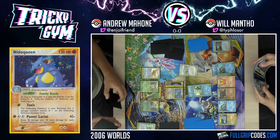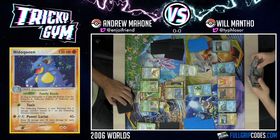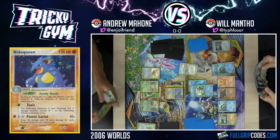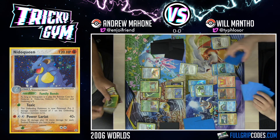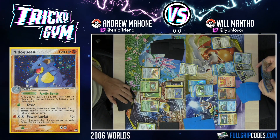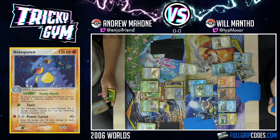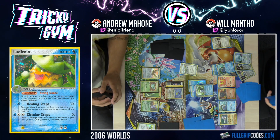I'll attach water to the bench Pokemon. No Double Rainbow. I'll discard Scramble with Mentor and get three basics: Jirachi, Jirachi, and Castform. I want to Healing Steps away all the damage — so you're just mentoring to grow your hand so you can Healing Steps away all 60 damage.